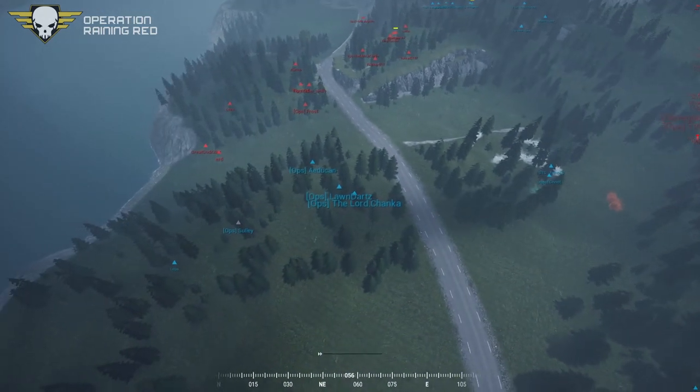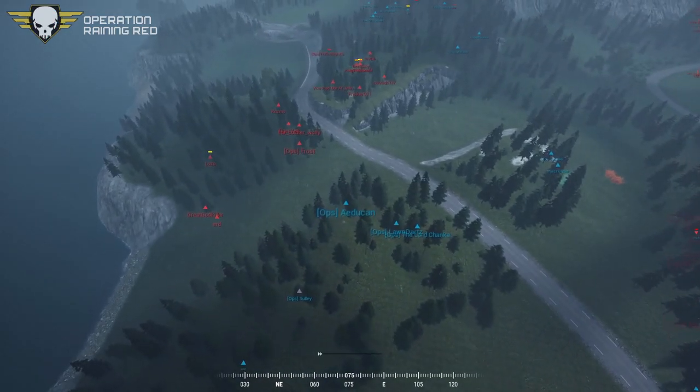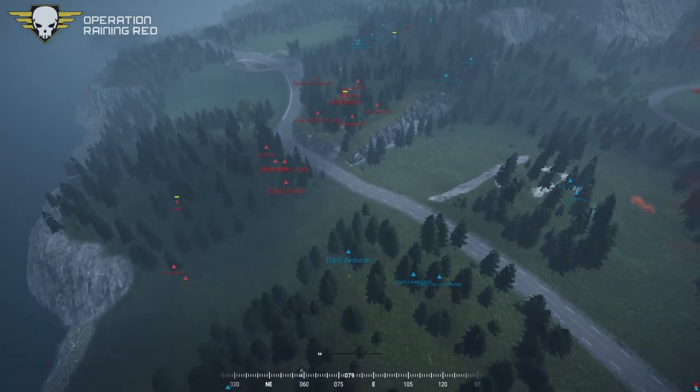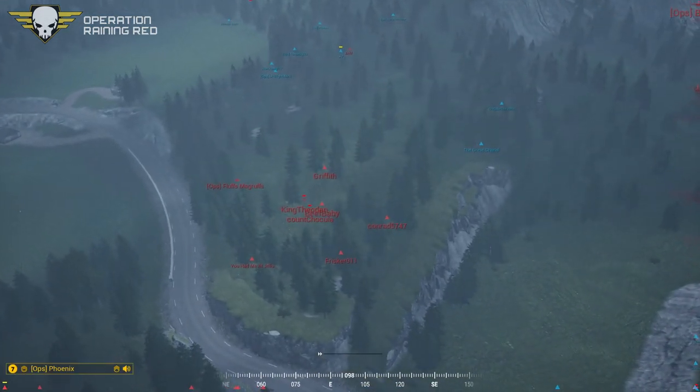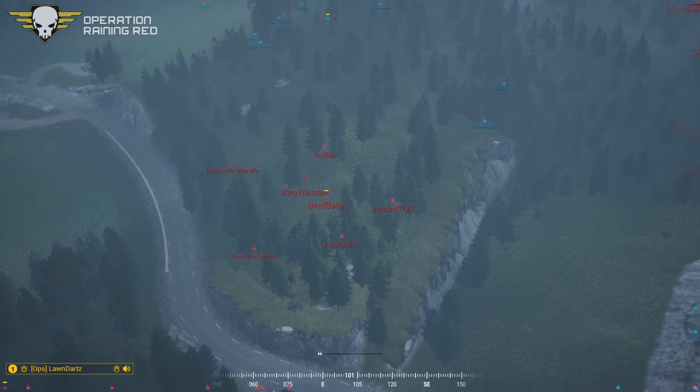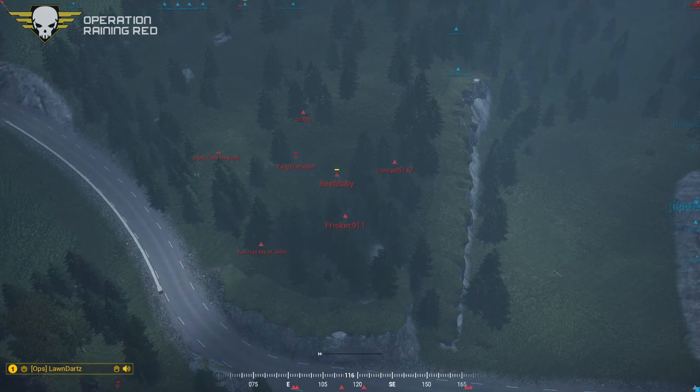Squad 1 did pretty good at keeping them from pushing across, and still doing good at keeping them from pushing across. Squad 7 slowly taking out Squad 1 and 7 — they're falling back towards the road. I think you can push them. We're suppressing for you.